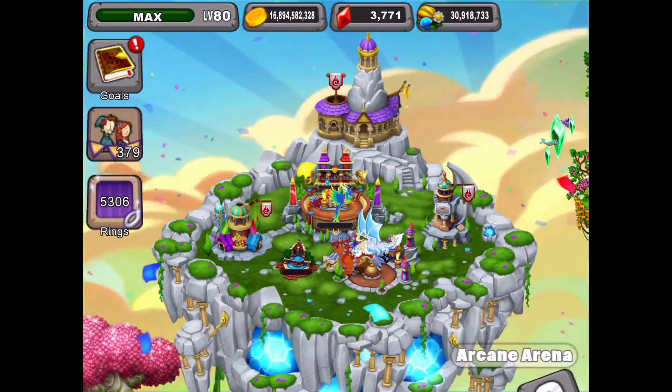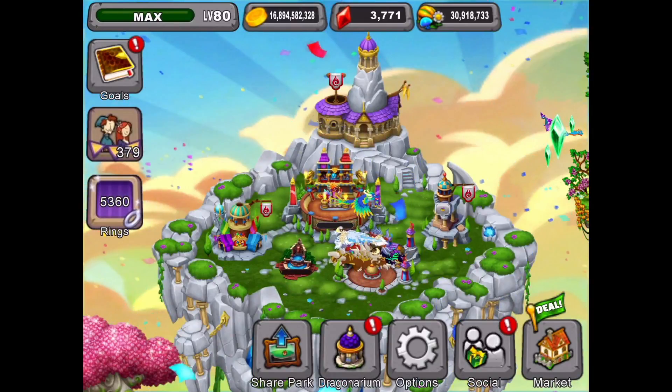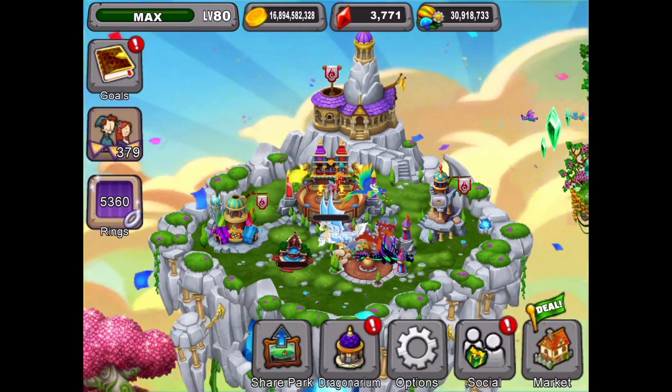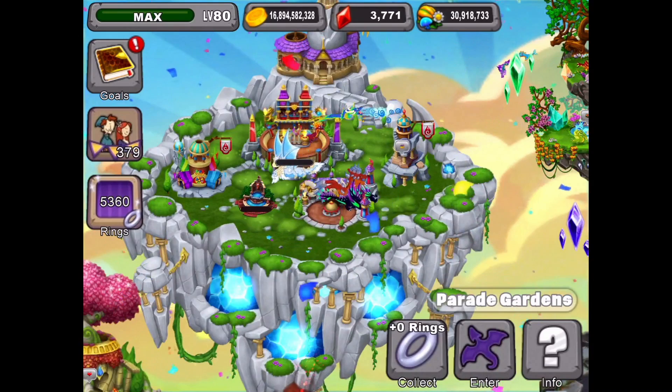And then we'll collect our coins from our parade. It's maxed out at 60. Remember it maxes out every four hours. If you have all five dragons in there, that's three gems per hour for each dragon, which works out to four hours.